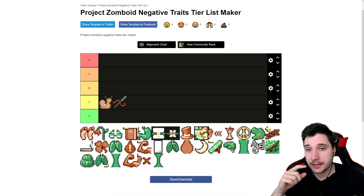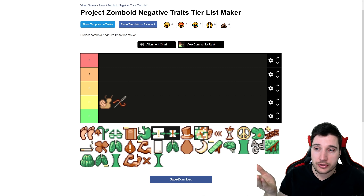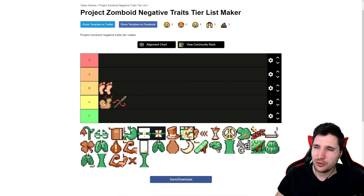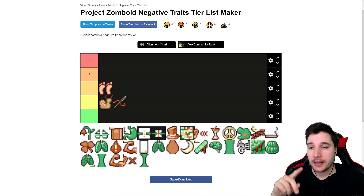Next we have Clumsy — you just make more noise while moving. This one is not bad. If you're not playing a sneaky build, it's just fine. You're going to be fighting anyway. This is going to be like a B tier trait. You only get two points for it, so it's not that amazing, but it's fine.